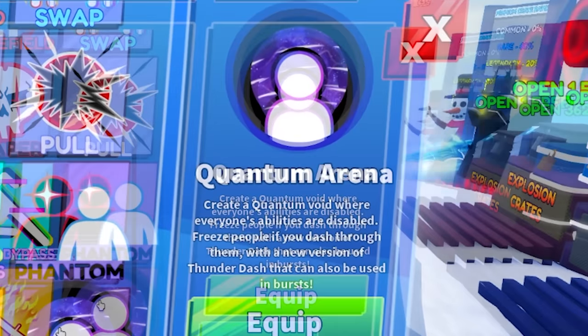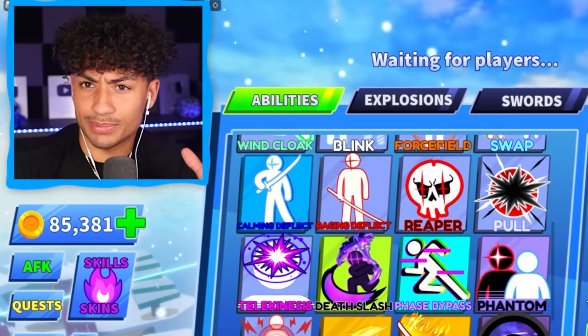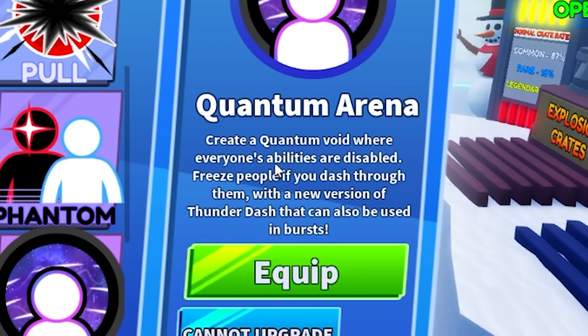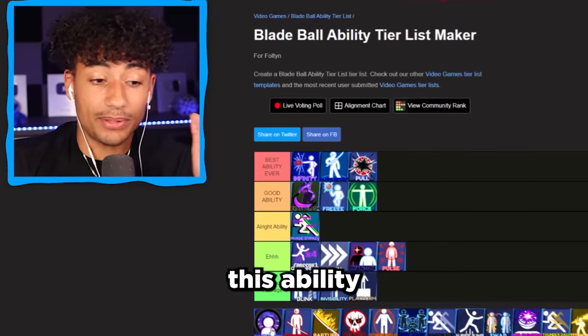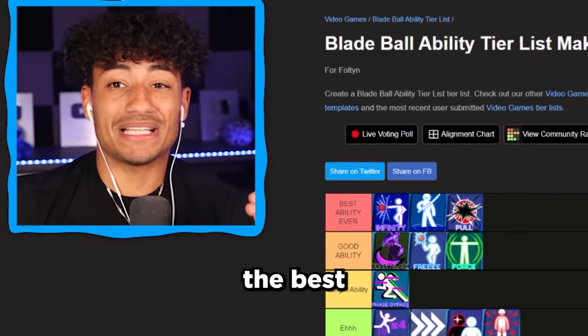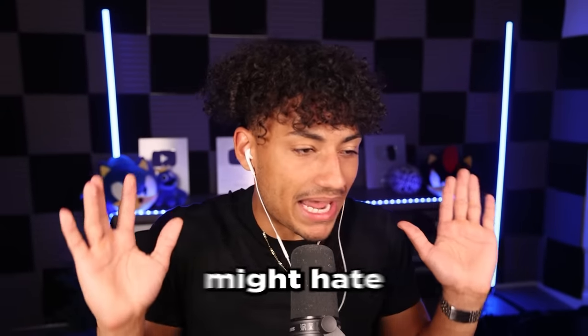The next ability we have is the Quantum Arena. This is the newest ability that came out and you can also get it through clans. It creates a quantum void where everyone's abilities are disabled and you can freeze people if you dash through them. This ability is actually pretty good. Is it the best ability? To me, no. Is it a good ability? It's all right. I would rather use the Freeze ability though — some people might hate me for that.